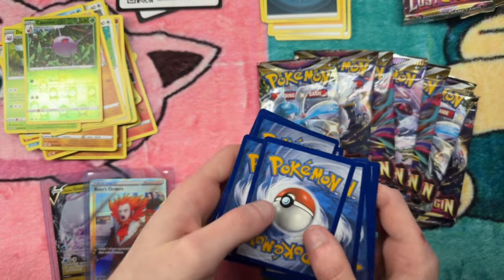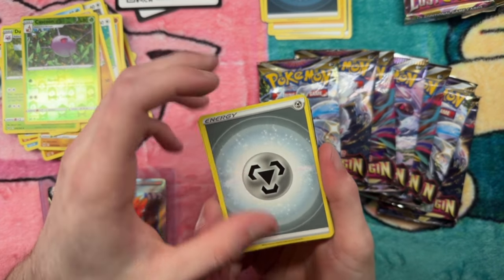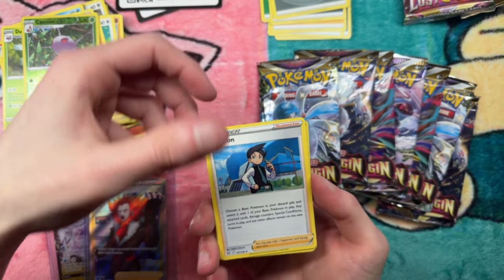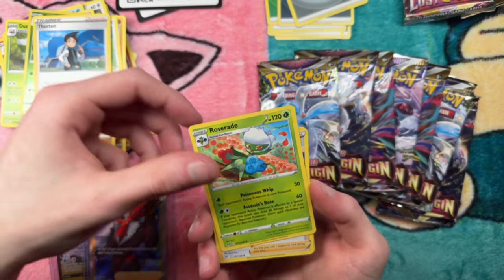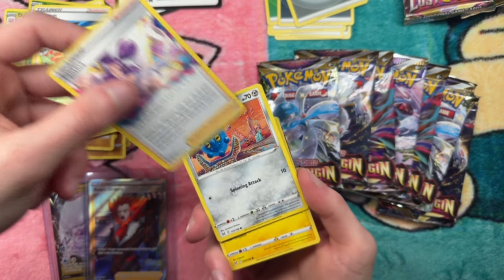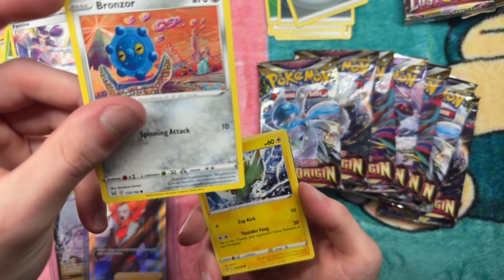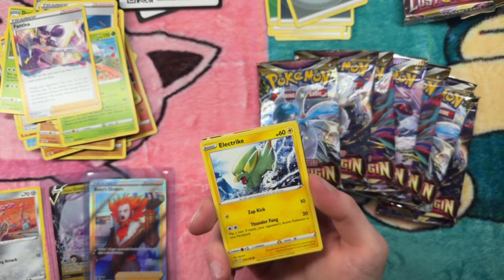I saw something on pack five. Steel energy, Thornton, Roserade, Fantina, Bronze — oh, see that bronze sword? That's a Tomakazugumia. It's beautiful artwork. I'm gonna keep that off to the side.